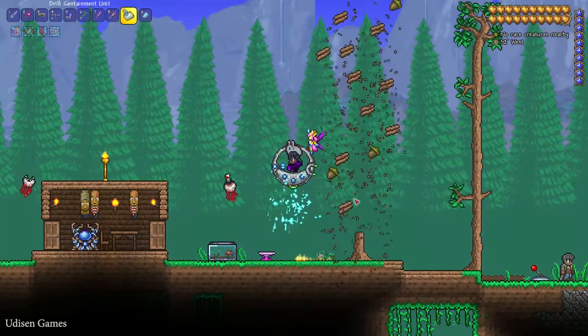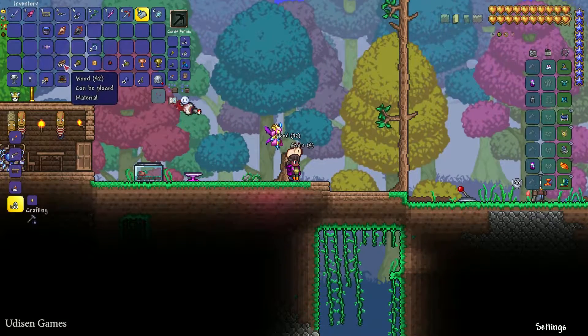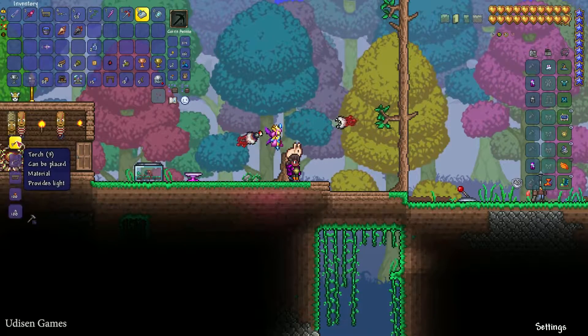You can destroy stuff with big eggs and so on. Now you can use one piece of wood and one piece of gel, which drops from all the slimes, and craft with your bare hand three basic torches.